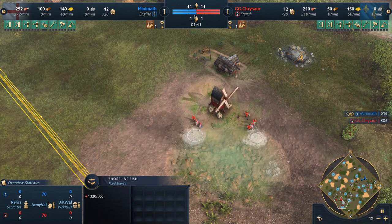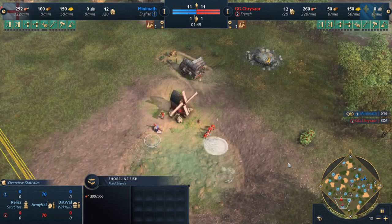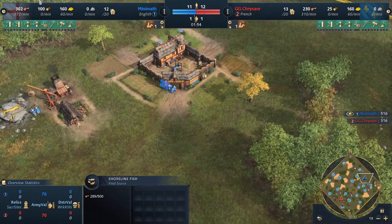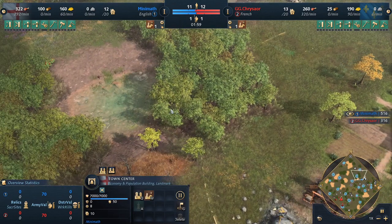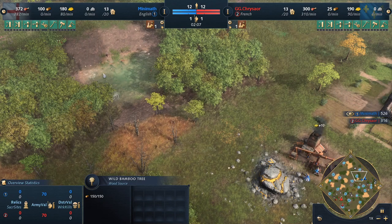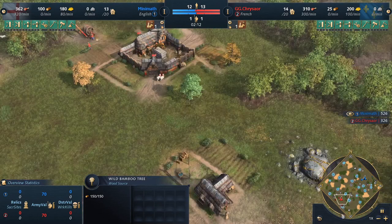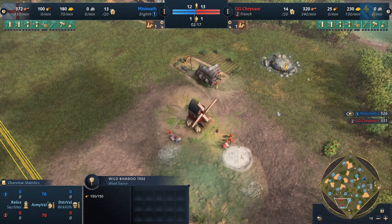This is the French player, so they're going to be very happy to see this kind of water map because the early food help is going to be incredibly beneficial. We have the English player not going for an early dock at this point — there's not really an optimal place to put it. The French player has theirs in the back of their base, much easier to defend, right next to their gold.